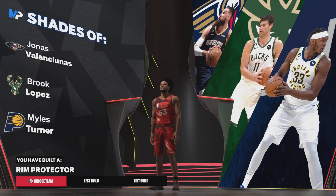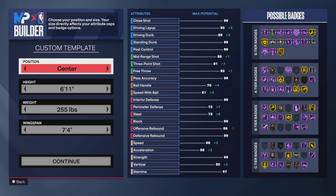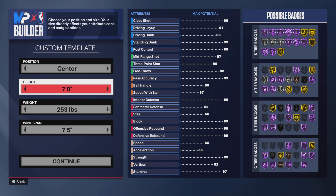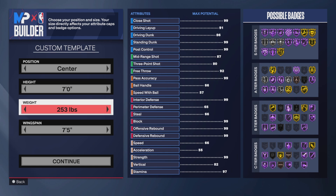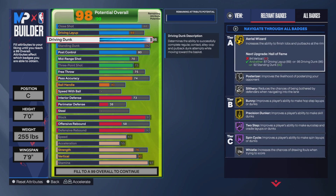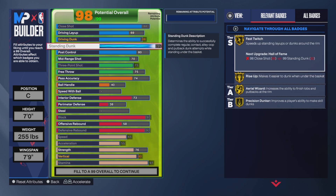What I did was go back to center and think about how I know Shaq to be. I didn't want to be 7'1 because I'd be too slow. So I went 7'0, 255 pounds, wingspan 7'9. Because this should work perfectly for y'all.